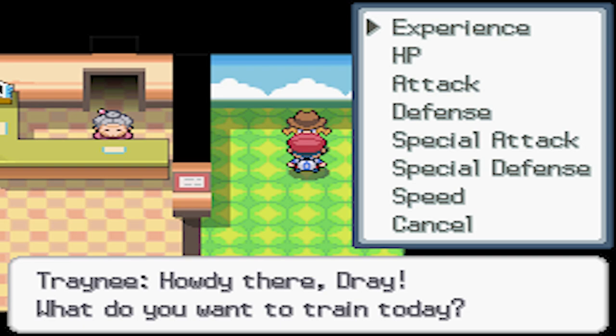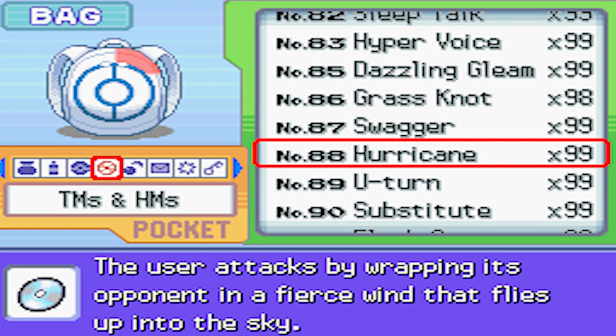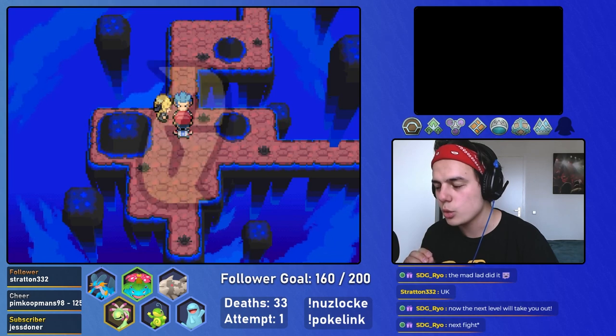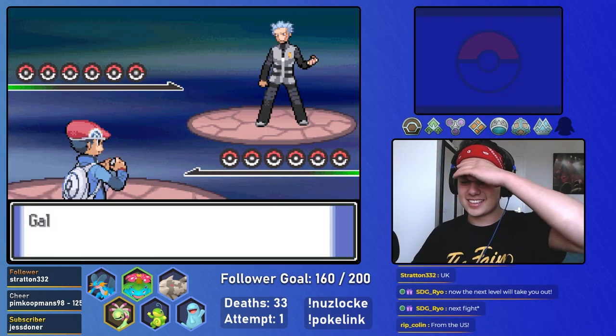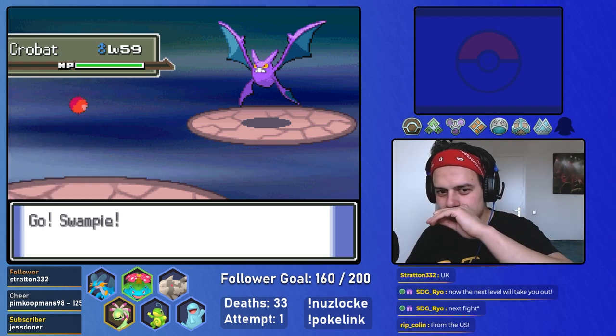There are also multiple quality of life changes like faster egg hatches, not paying heart skills to relearn moves, infinite TMs and many more. I Nuzlocke this game on my Twitch streams and it is definitely worth trying if you want to challenge yourself. If all of this sounds interesting to you, make sure to go down to the description and read more about this hack.